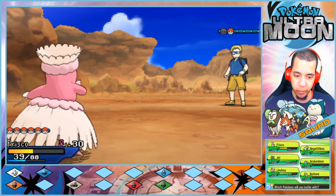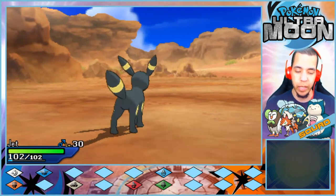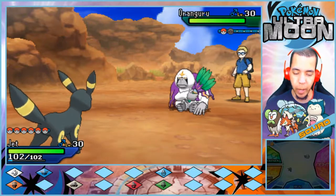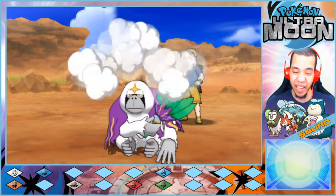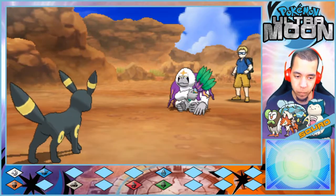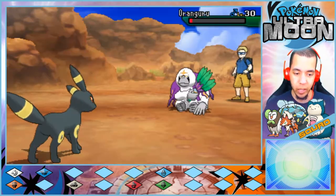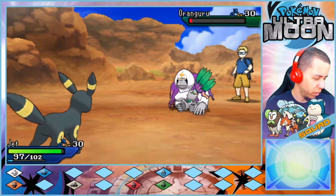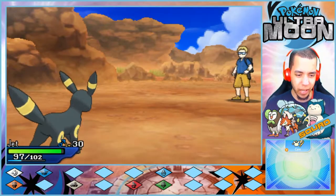An Oranguru appears. Switching into Jet to handle it. Going with Bite since the player doesn't think Oranguru outspeeds. 'You have Nasty Plot? Yeah, use Psychic — I'm very terrified of your Psychic.' The Oranguru uses Nasty Plot followed by Faint Attack. 'Did you just use Nasty Plot with Faint Attack? I don't think that's how that works, my guy.'